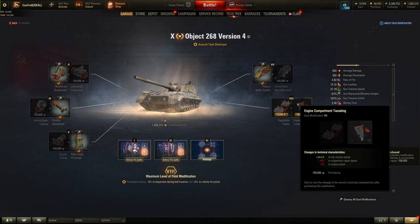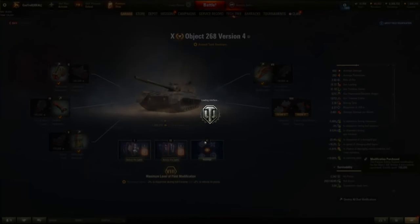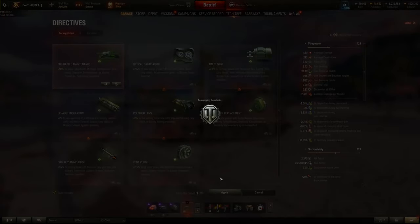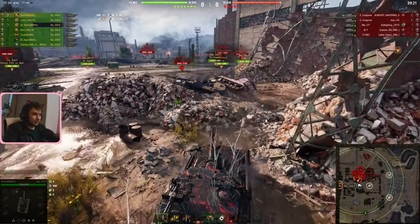For the final field modification you can choose between faster track repair speed with more engine power, or faster reverse speed — both feel really nice. Since this is a meme build, I'd go with the extra track repair speed to bring it down to 2.29 seconds. Keep in mind the config directive costs bonds, so watch when you run out; you can buy them in bundles of 100 for 540 bonds.